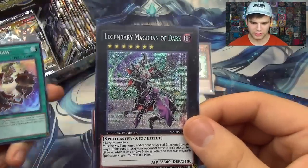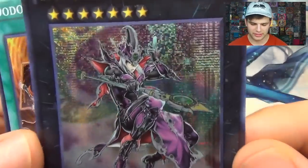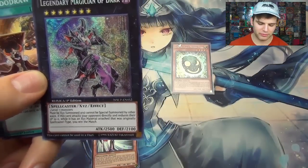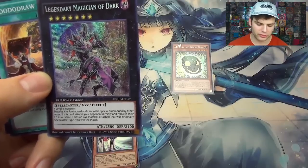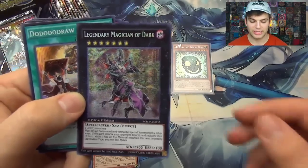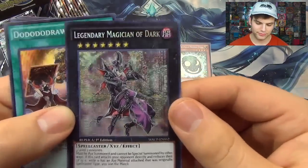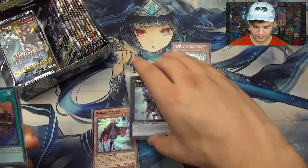I think my box is a little early but of course everyone in Europe has theirs already. So this is Legendary Magician of Dark — just check out that picture. So cool. It takes three level sevens and must be Xyz Summoned; can't be special summoned by other ways. If this card attacks your opponent directly and reduces their life points to zero while this card has an Xyz material attached to it that was originally a Spellcaster type, you win the game. So if you do this in a 2-out-of-3 match and you do it in the first game, you win the match — it doesn't go to the second or third game.